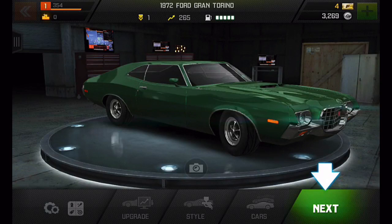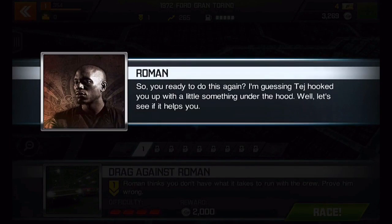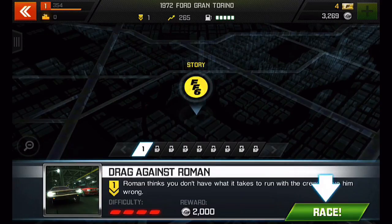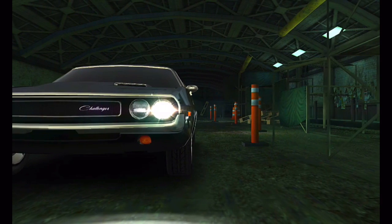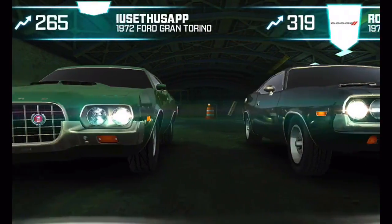Fast and the Furious 6 the game by Kabam is available free to download in the app store. It's a racing game where you'll drift and drag your favorite cars through the London streets. Race in tournament or join the crew as they take on a series of tough jobs. There are in-app purchases available ranging from $1.99 to $99.99 for super nitrous and gold packs.